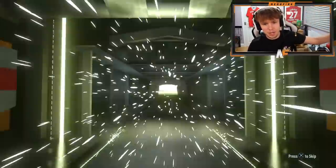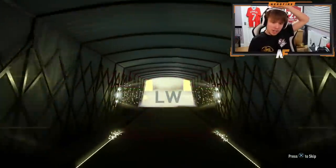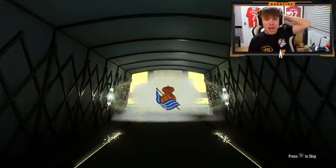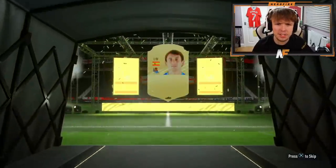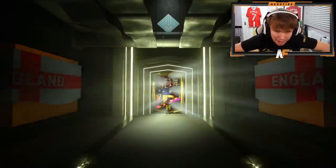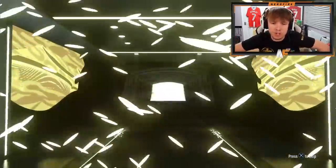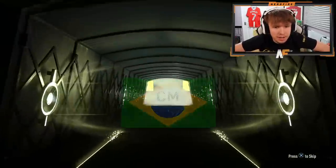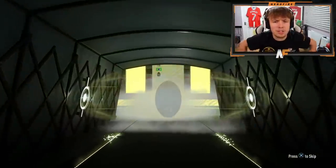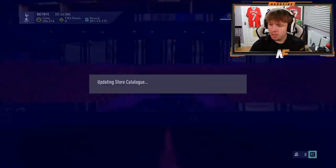Two more on my account, then five more on someone else's account. Another boards - getting pretty much boards most of the time. Spanish left wing - is that Oyarzabal? 84, I think his base card yeah. Final one on my account for now - want to save some fodder in case we get some player picks soon. It's a boards - Brazilian center mid. Arthur, he's 84 - not bad.